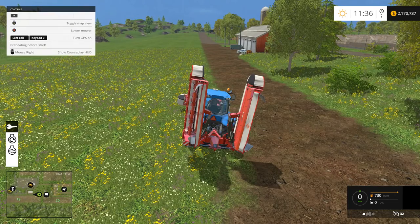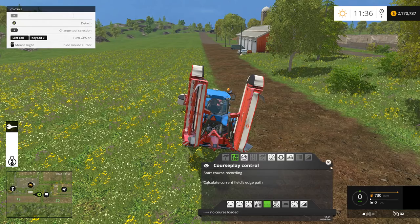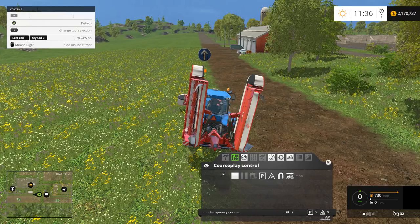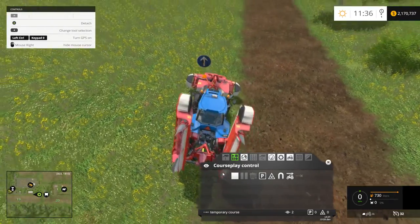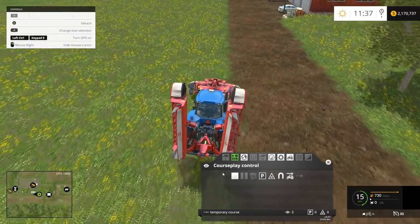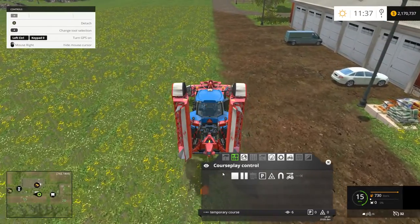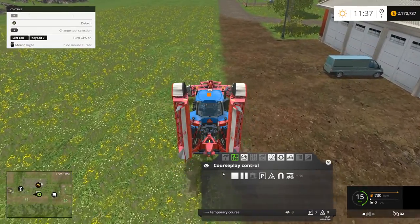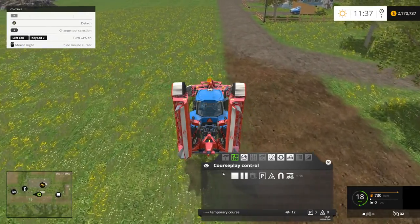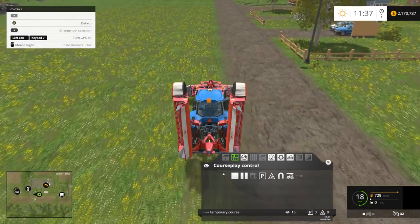To do that, we're just going to go ahead and start up our tractor and open up courseplay. It doesn't really matter what mode you're in for this part, so we're just going to click Start Course Recording. And then we're just going to follow the outside edge of this grass field. It's important to remember that this perimeter is what the mower is going to stay inside, so you kind of want to keep it towards the edge so that you get all the grass that's inside there.